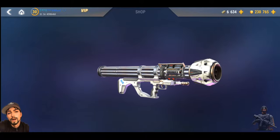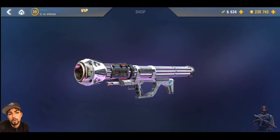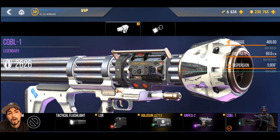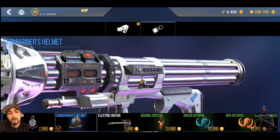Hello there, welcome back to our channel. We're back reviewing another low-level weapon, and this one is pretty surprising. You only have two gadgets to worry about. Make sure you save your gold if this is the weapon you want to use — always go for the best gadget or accessory. The trinket does not change the performance of the weapon in any way whatsoever.